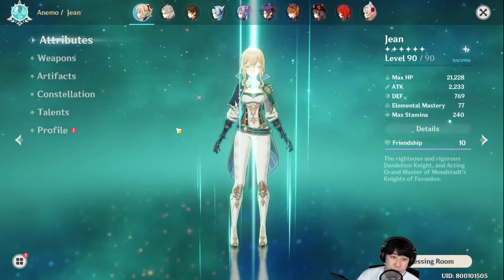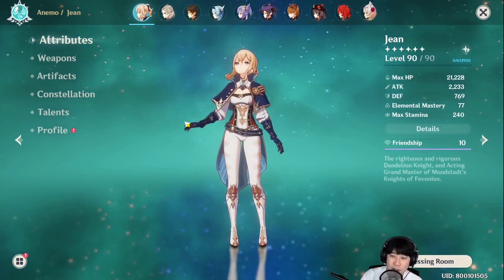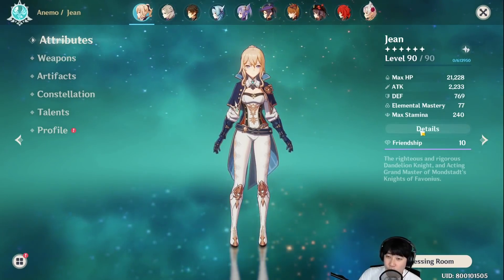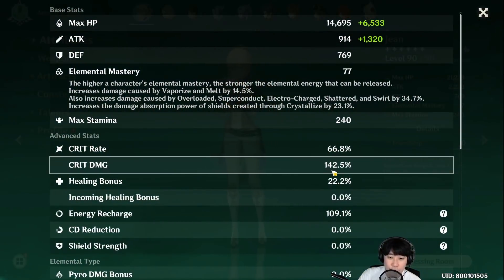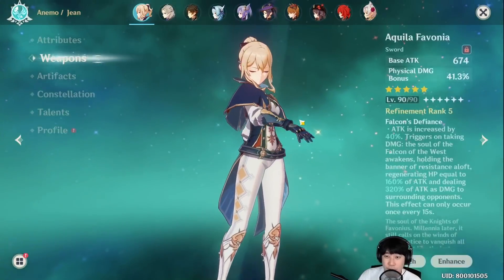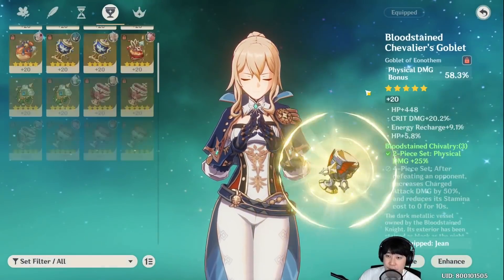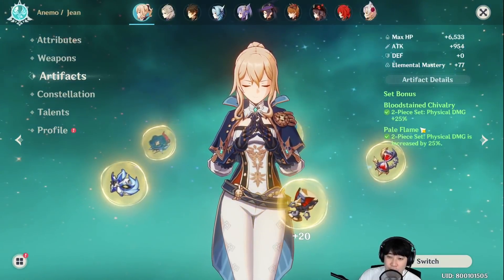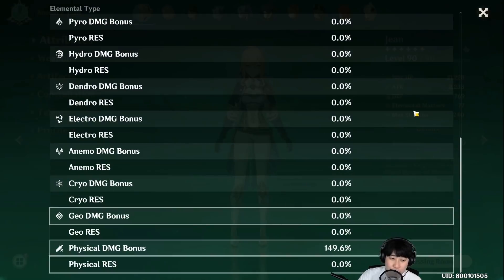So that is the preview for physical Jean. Physical build will help you progress in the beginning, but we wanted to know what would happen if we min-max C6 with an R5 weapon. So this is my stats — with no teammates and no pyro resonance, I have 2233 attack, 66% critical rate, 142% critical damage, and 149% physical damage bonus. I have 41% physical damage bonus from Aquila Favonia, 58% from artifacts — that's about 100% — and on top of that, two-piece Bloodstained and two-piece Pale Flame set gives her 50% physical damage bonus. That's why I have something near 150% physical damage bonus.